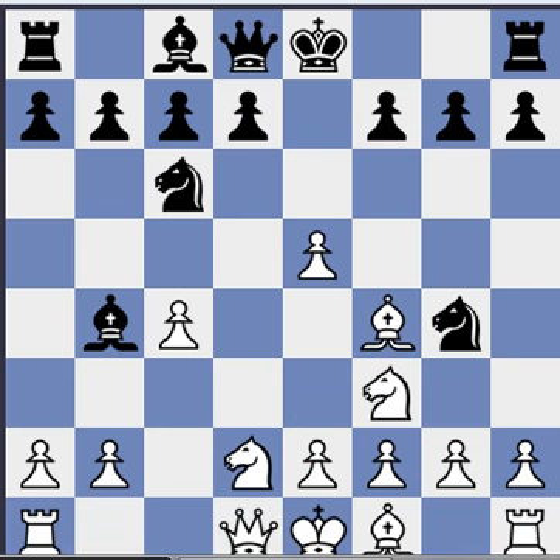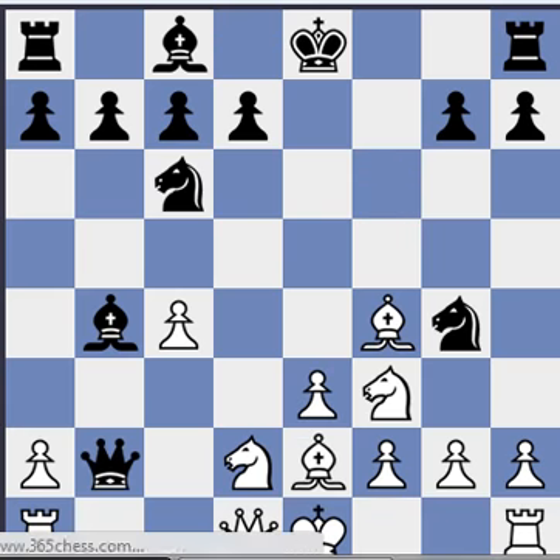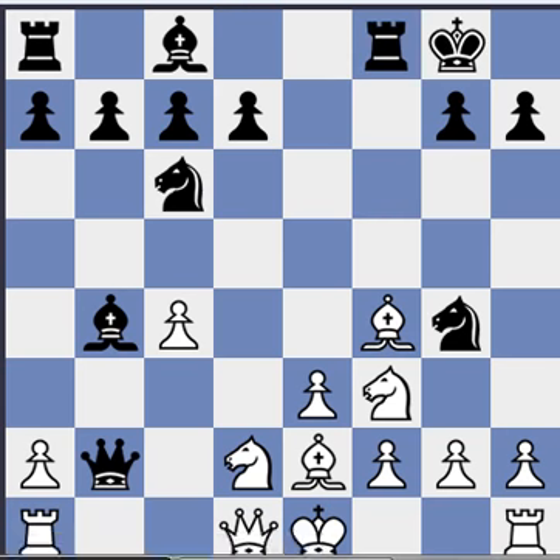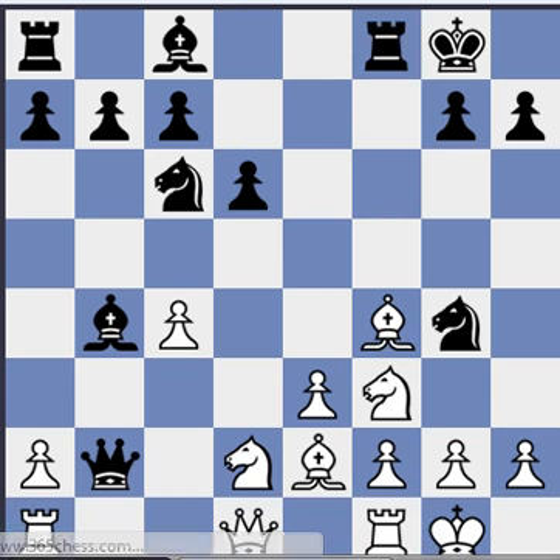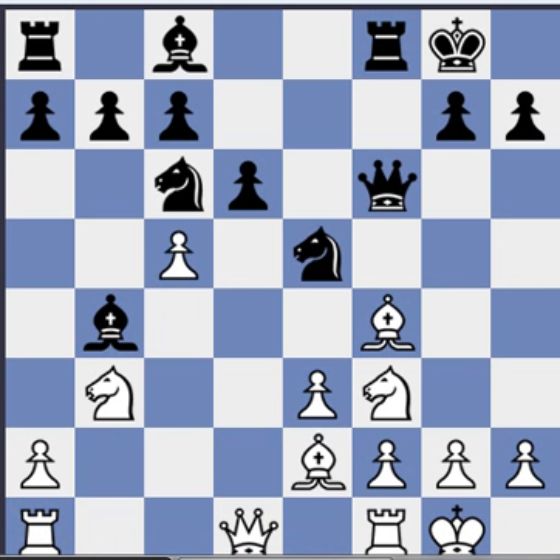Instead of queen e7, you might see f6 from black, but here white can just take and develop, give the b pawn and keep developing, and it should be crushing because white is just ahead in development. He's going to open lines and diagonals and files, and it seems good for white.